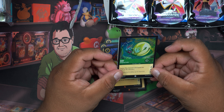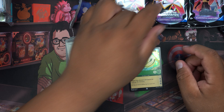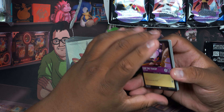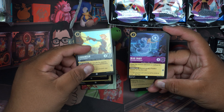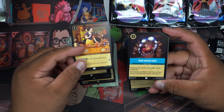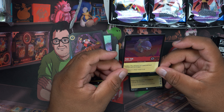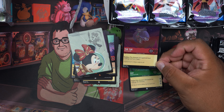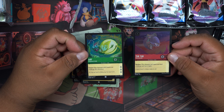We got Ray — I think that might be from A Bug's Life? Actually no, because A Bug's Life is a Pixar movie and there are no Pixar characters in here yet. We also got Blue Fairy, Snow White, Mini Mouse, and Tuck Tuck — wait, what movie is Tuck Tuck from? The Ray card and the Tuck Tuck are my two cards so far.